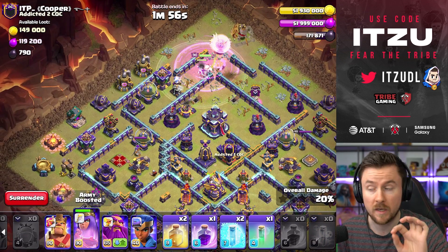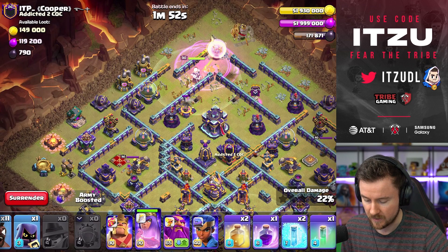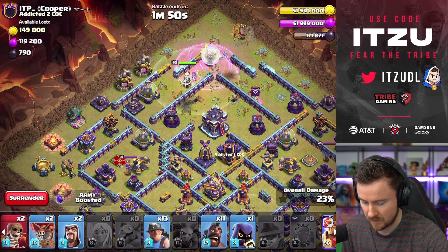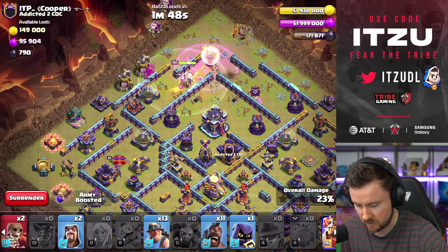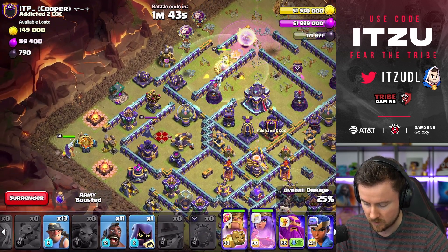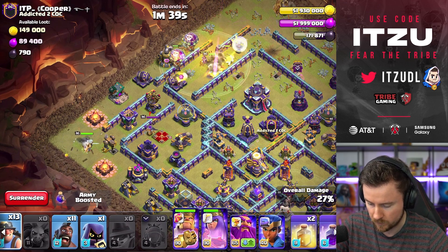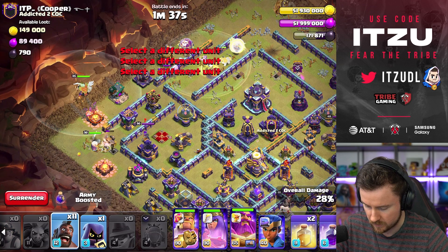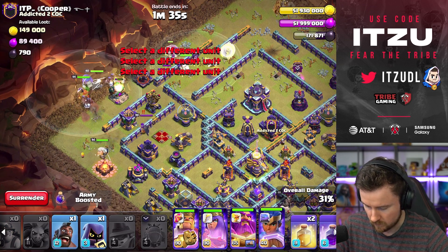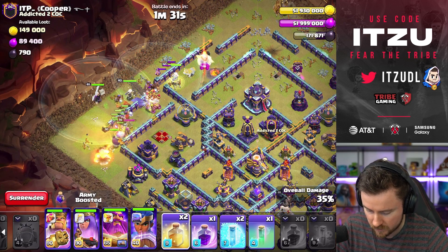Nice Rage. Now we have to worry about time as my Queen is having to walk around this entire side and get towards the Town Hall — that might be a problem. Let's start some Balloons, start the King right here, and then the Hybrid in a little bit as well to push everything through as the Queen goes around that side. Headhunters, Hawk Riders — everything in there, looking good so far.